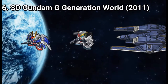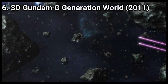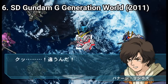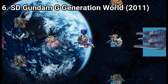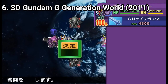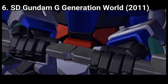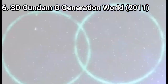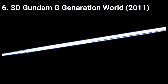Gundam G-Generation World is the follow-up of G-Generation Wars. The differences are subtle, so I'll read them from the wiki article. Returning from Wars are several elements such as Wars Break — now Generation Break — character abilities, and EX stages. The game also makes several changes: unit stats inheritance is gone completely, profile completion bonus characters make a return, and perhaps most importantly, characters are no longer ranked in their roles and can once again be assigned to any task.